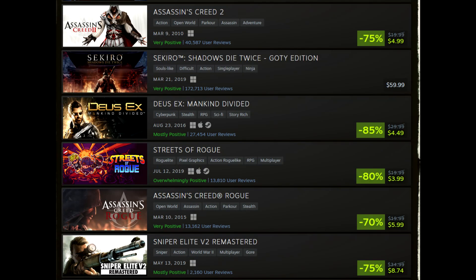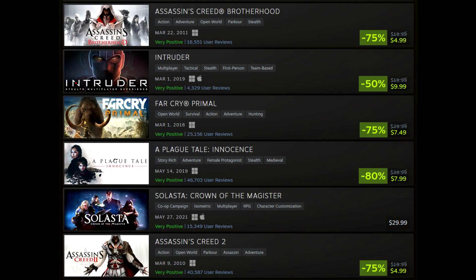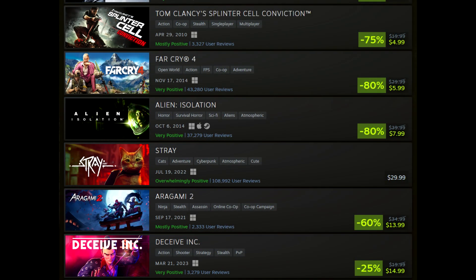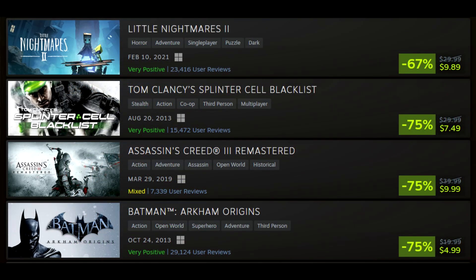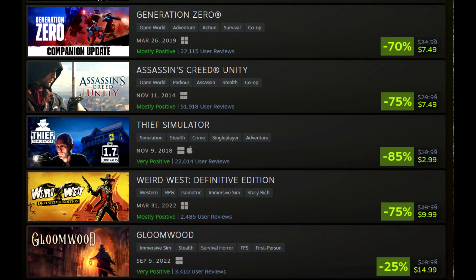Mark of the Ninja Remastered at $8. Batman Arkham City at $5. Batman Arkham Asylum at $5 as well. There are definitely a lot of great deals to check out, and I'd highly recommend going through the sale yourself. We're just coming off the summer sale, so these deals don't have quite as much value as they might otherwise, but still quality titles across the board and you're definitely going to find something of value.